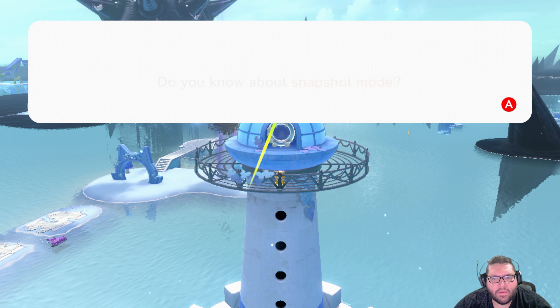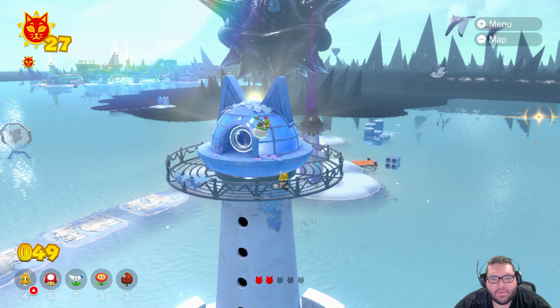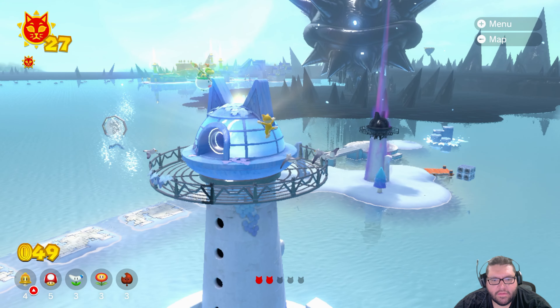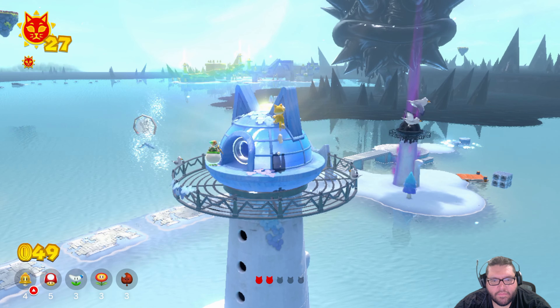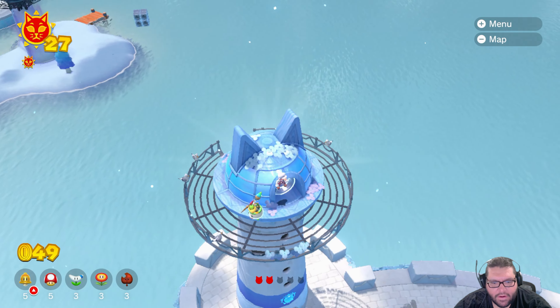The lighthouse wants to shed some light on something. Do you know about snapshot mode? It's a great way to capture memories during your adventure. Just press down to freeze the action and take some snapshots. Oh, that's a good idea. Extra fire flower.